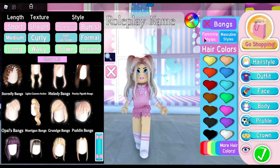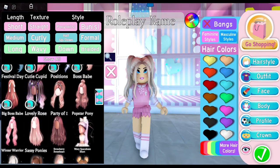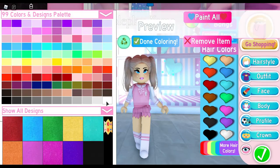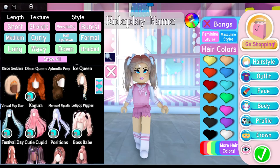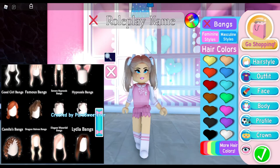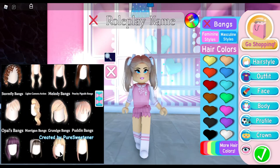When I think of a sailor, I think of pigtails. I want one that comes with a free accessory, like this one with bows, because if you don't have many diamonds, finding a hairstyle with a free accessory is key to making a cute outfit. If you want your outfit to be more unique, go into bangs and pick a style — it makes your outfit stand out.